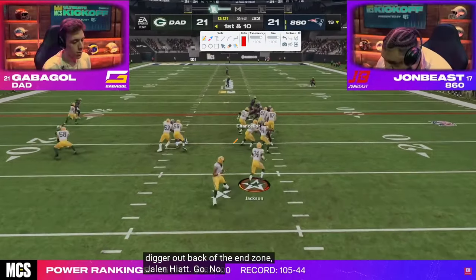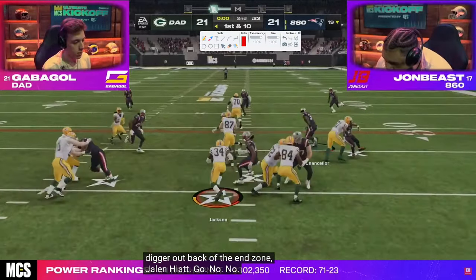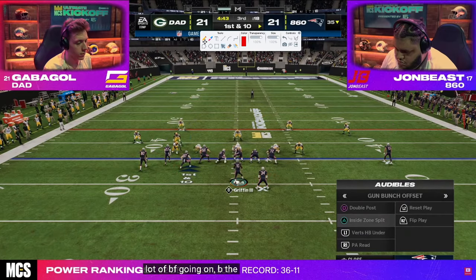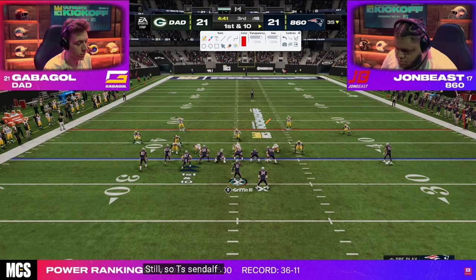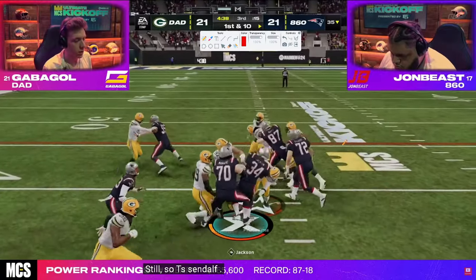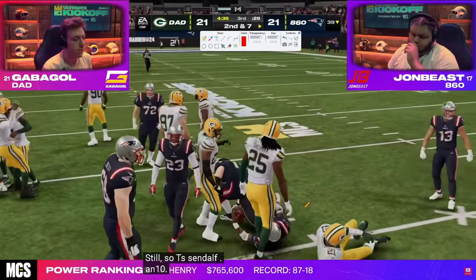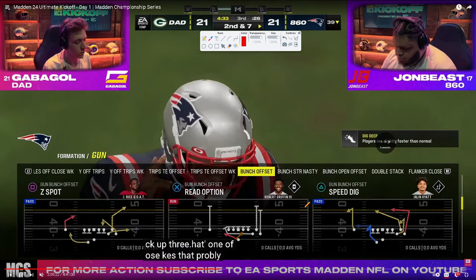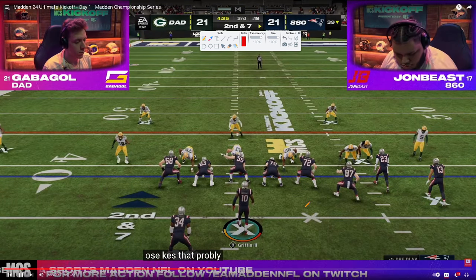Right out of half John comes out with a really nice offense and gets his touchdown. All the pressure now swings to Gabigol, who really has to score seven to stay in the game. 24-21 is a lot different than 28-21. That fourth down conversion was risky for John but put him in a great position to win.